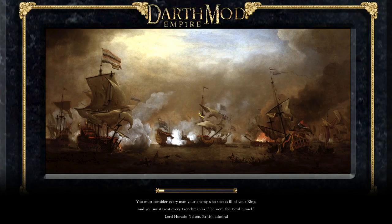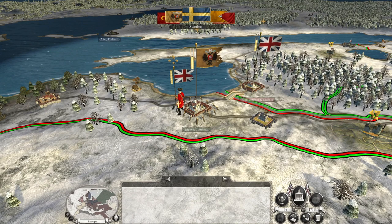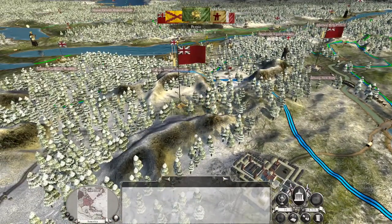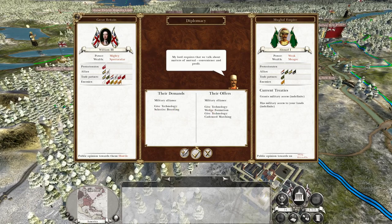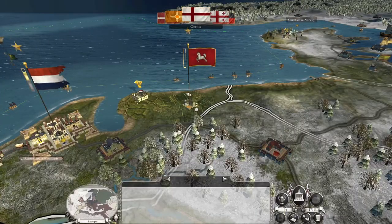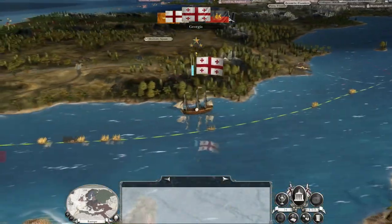Hurrah! So that's a bit of a dodgy win for us, but I'll take it. They demand an alliance and selective breeding; they offer wedge, cadence marching, and also an alliance. That's pretty good - cadence marching gets us a new unit, wedge formation is a tech I don't have. I'm okay with giving them selective breeding. Excellent Mughal Empire - they're already at war with the Marathas, so that shouldn't be something we have to worry about.